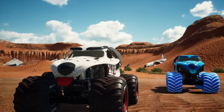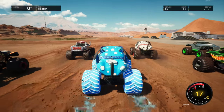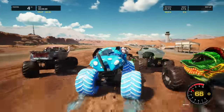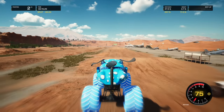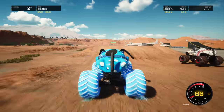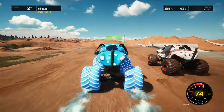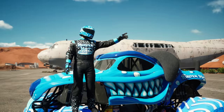Coming up in race number one, we've got Monster Mutt Dalmatian Ice. And they're off. Monster Mutt Dalmatian Ice going with that inside lane, takes a look to the outside — whoa, he gets into Kraken. They're beating and banging up front. Now he's battling it out with Alien Invasion and takes a second-place spot. Now he's got to get around the original Monster Mutt Dalmatian. He's got to make a move fast — we're getting close to the finish line. Monster Mutt Dalmatian Ice takes the lead and comes away with the win. What a race.